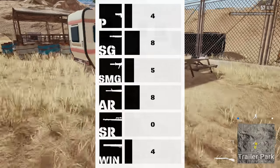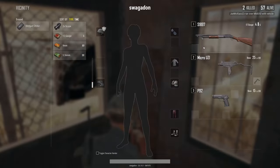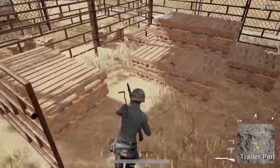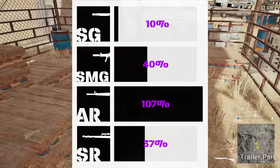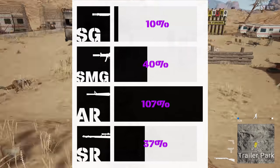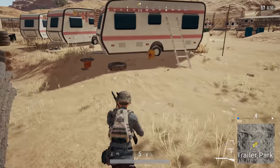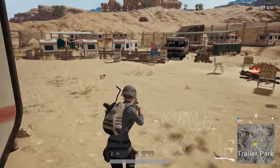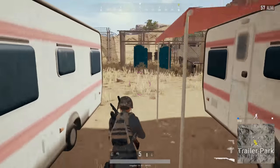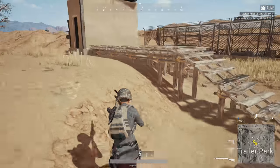We found the S1897 first five times, which was the most out of any weapon overall. We saw four pistols, eight shotguns, five SMGs, eight ARs, zero snipers, and four Winchesters first. Our loadout stats show we left the area or died with a shotgun 10% of the time, an SMG 40% of the time, an AR 107% of the time, and a sniper 37% of the time. We were also able to pick up a 2x, 4x, or 8x scope in 73% of the games. SMGs are found here more often than in previous locations, bringing the AR numbers down significantly, though there are a surprising number of snipers in the area.